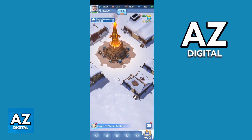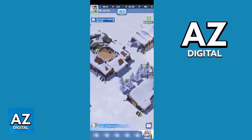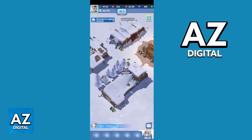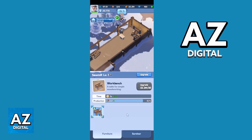So if you just want to farm in Whiteout Survival, you need to locate the buildings of your city. In my case, as you can see, I can farm in my coal mine and in the sand mill. If you click there, you'll be able to see information about that.